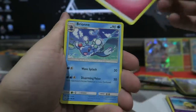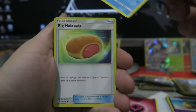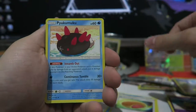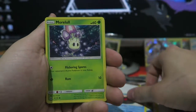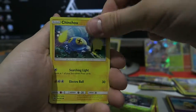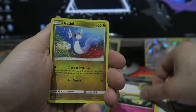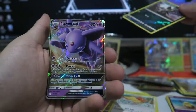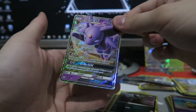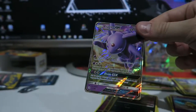We get a Fairy Energy, a Brionne, a Big Malasada, a Marowak, a Chinchou, a Cutiefly, a Dratini, a Spearow, an Alolan Rattata — and we get an Espeon GX! So back to back we did get GXs, which is awesome.